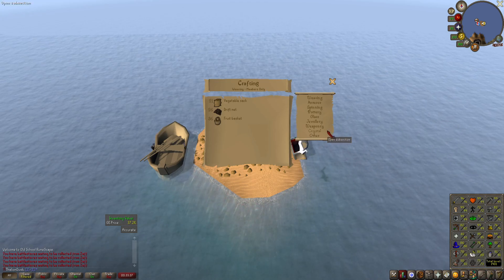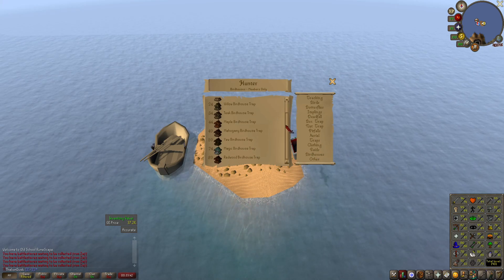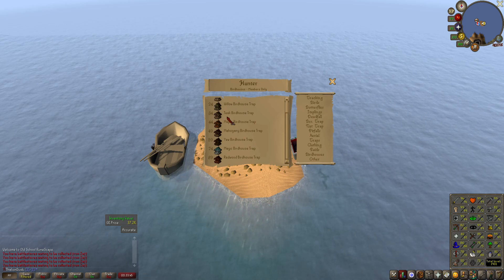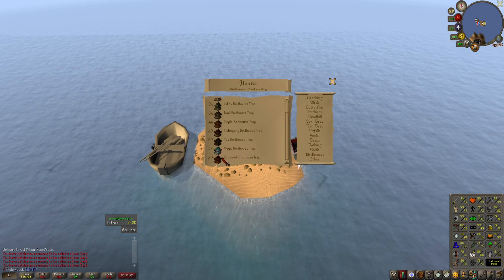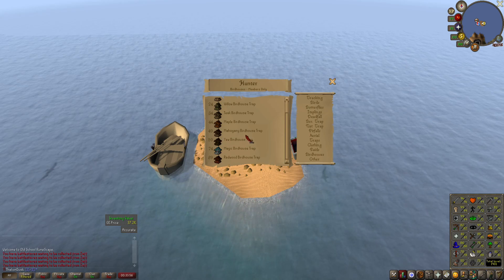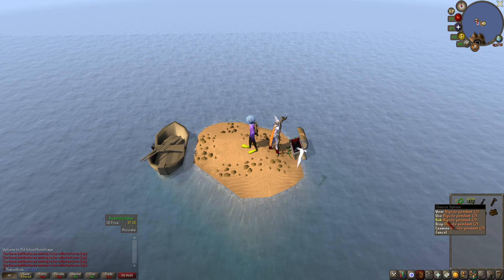You go to your hunter level and scroll down to see what birdhouse you can use. Willow is level 24, teak is 34, and it goes up from there. I'm very close to getting the magic birdhouse, which I'm excited about. Yew is pretty good though — I've been using it for a long time and I've gotten quite a few bird's nests from it.